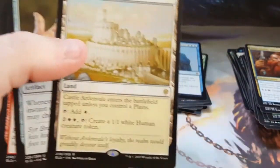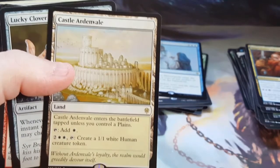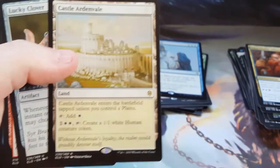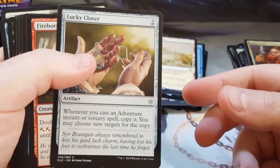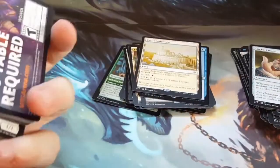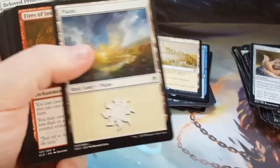Alright, our rare for this one is Castle Ardenvale. I always liked being able to make tokens. I'll use that — depending on the value, I will put that into one of the budget decks depending on if it's budget-friendly. Yeah, a couple of different cards in here, so it's not as mapped as the other one — not as predictable.